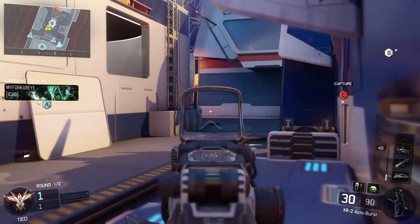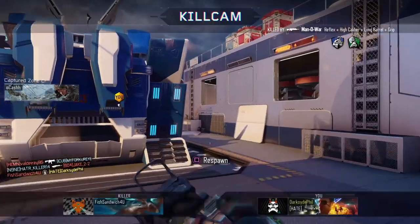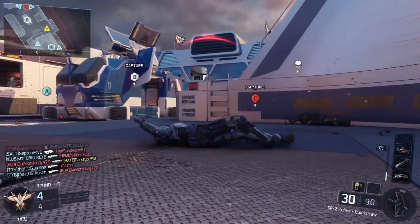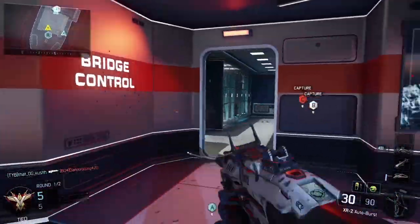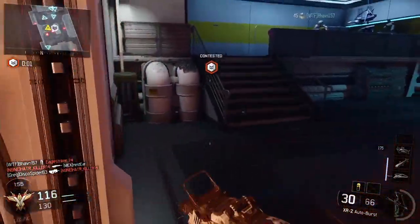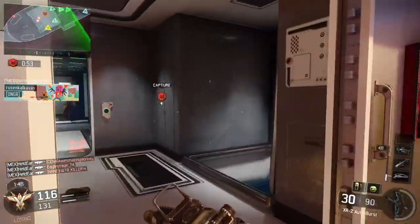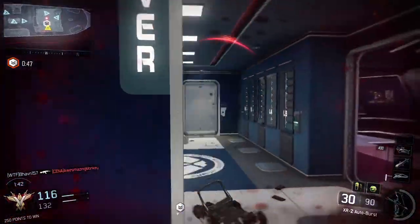For longtime fans of the Call of Duty series, you're probably going to enjoy the Skyjacked map the most because it's actually a modernized throwback to the Hijacked map from Call of Duty Black Ops 2. Back then you were on a giant yacht; now you're on a giant airship. It's very similar in layout to the Hijacked map, with the only differences being a couple high-low variations with underground rooms and higher-up rooms, plus a hole in the side of the ship which you can wall run and dive into — a mechanic not present in Black Ops 2. Out of the four new maps, I enjoyed this one the best, pretty much because I knew what I was doing from the get-go, while the other ones can be a little bit confusing since you've never played on them before.